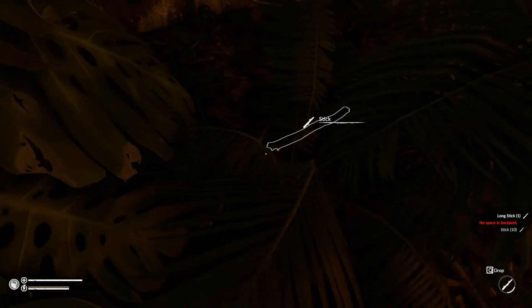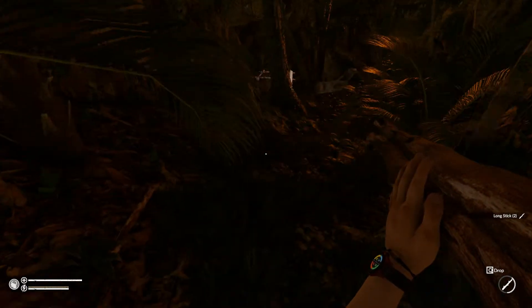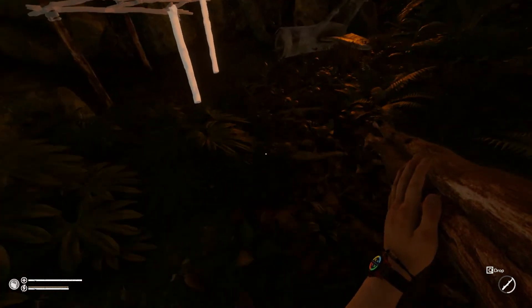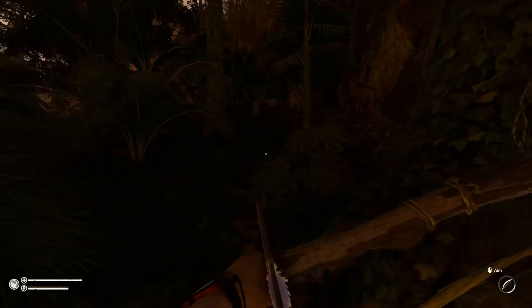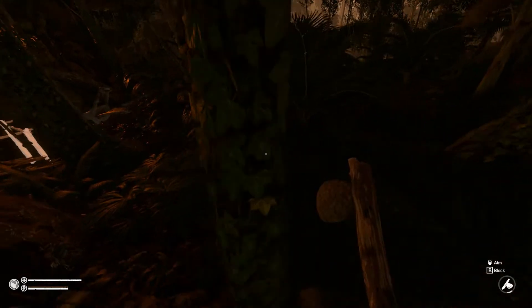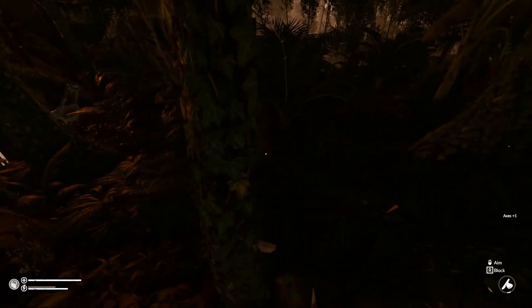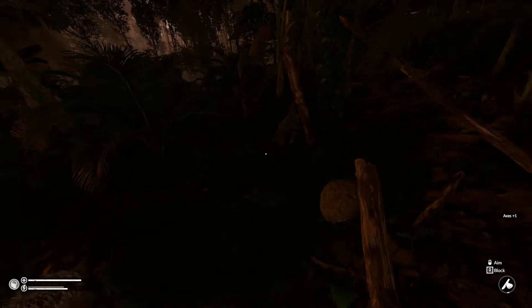So we're full on short fat sticks — get the two long sticks. We'll take these down and we'll drop them here. Then go and cut another fat tree.